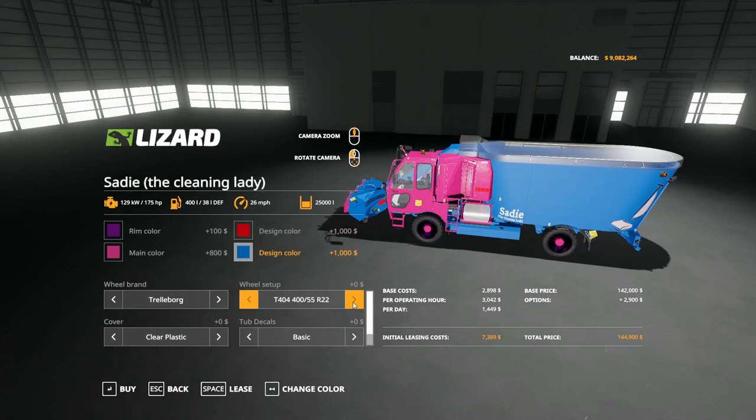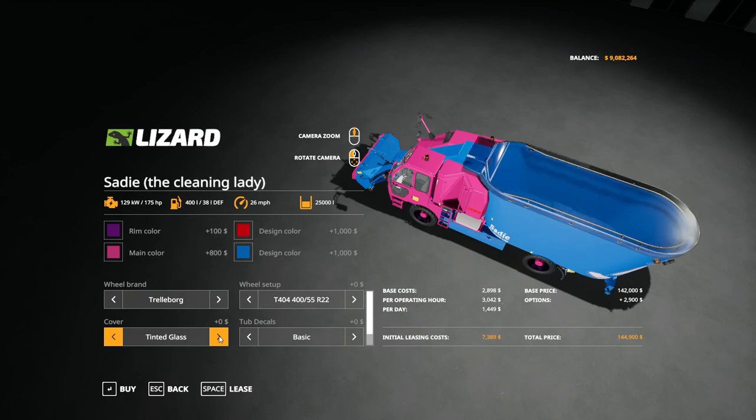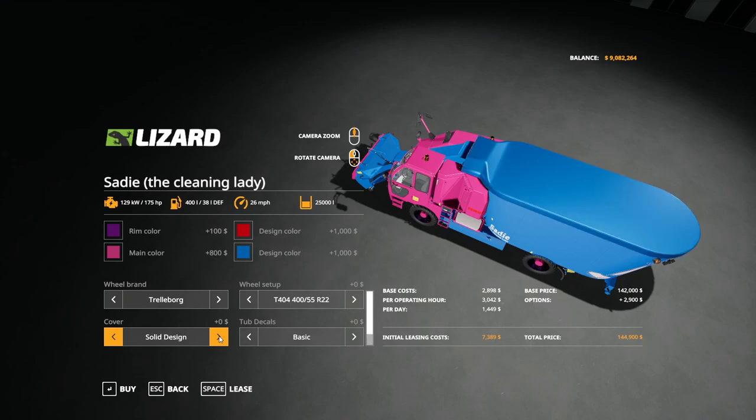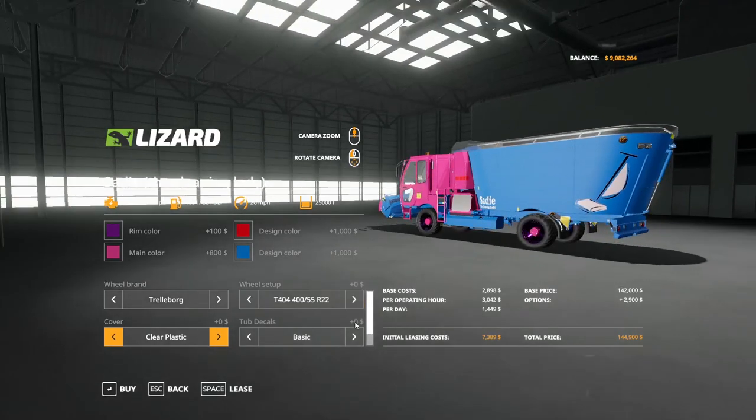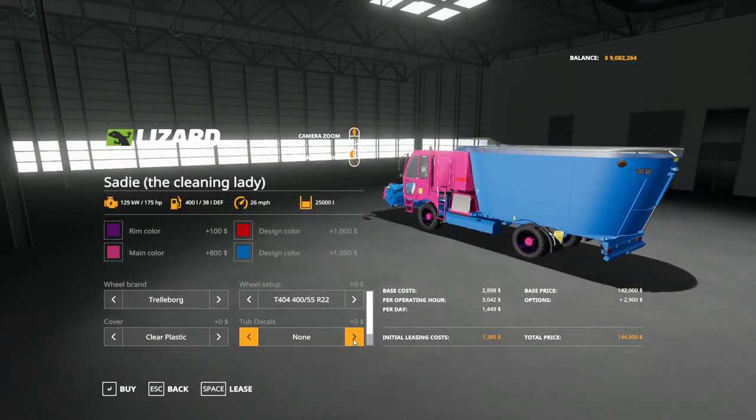Under trailer board, we have various tire options, and under Michelin that's the option we have, then back to trailer board. We have clear plastic for the cover, frosted plastic, tinted glass, tinted main, tinted design, solid main, solid design, and back to clear plastic. Under decals, we have basic, minimal, animals — which I love that — or cleaning. So there's lots of cool different designs on there.